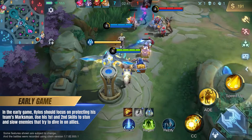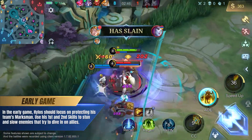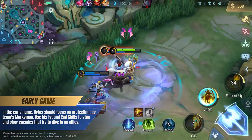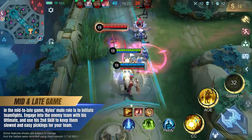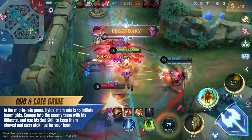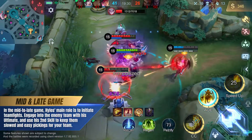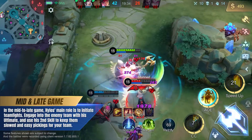In the early game, Hylos should focus on protecting his team's Marksmen, using his first and second skills to stun and slow enemies that try to dive in on his allies. In the mid to late game, Hylos's main role is to initiate team fights using his powerful ultimate. Open with it to engage the enemy team, and use his second skill to keep them slowed and easy pickings for your team.